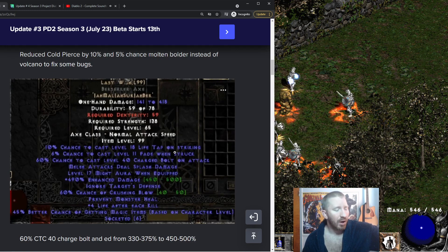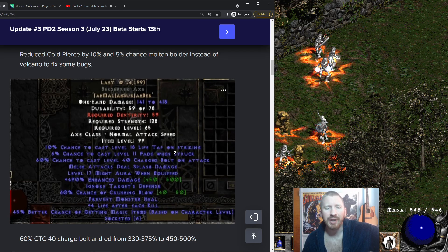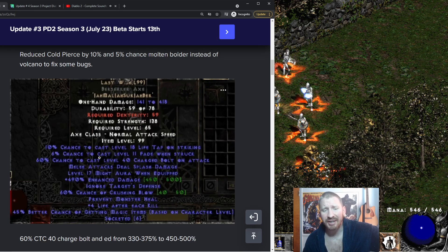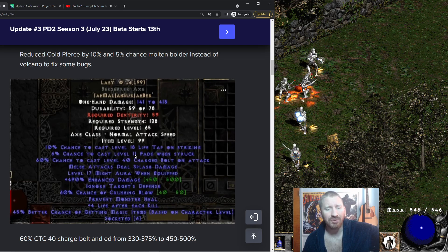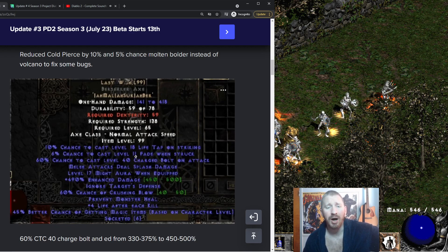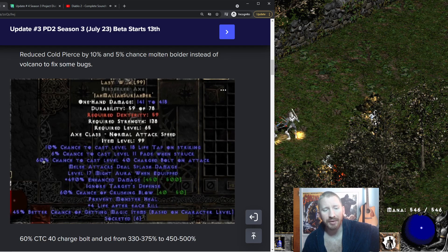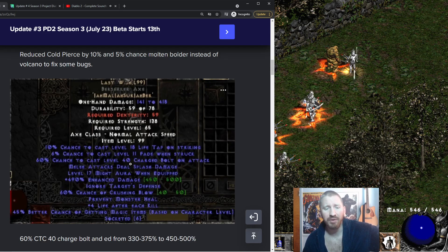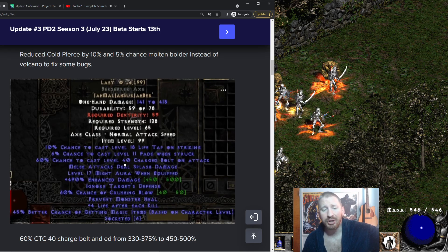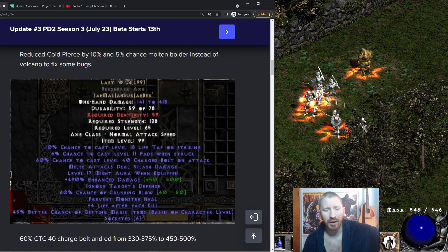Last Wish — very impressive. This is better than vanilla LoD Last Wish, I believe. Although Fade has been nerfed in PD2 — it's not godly anymore — and Crushing Blow has been nerfed slightly as well. But Last Wish has received buffs. It now has a 60% chance to cast level 40 Charged Bolts, so you're going to be spewing godly Charged Bolts everywhere. Let me know in the comments how much damage a level 40 non-synergized Charged Bolt does.